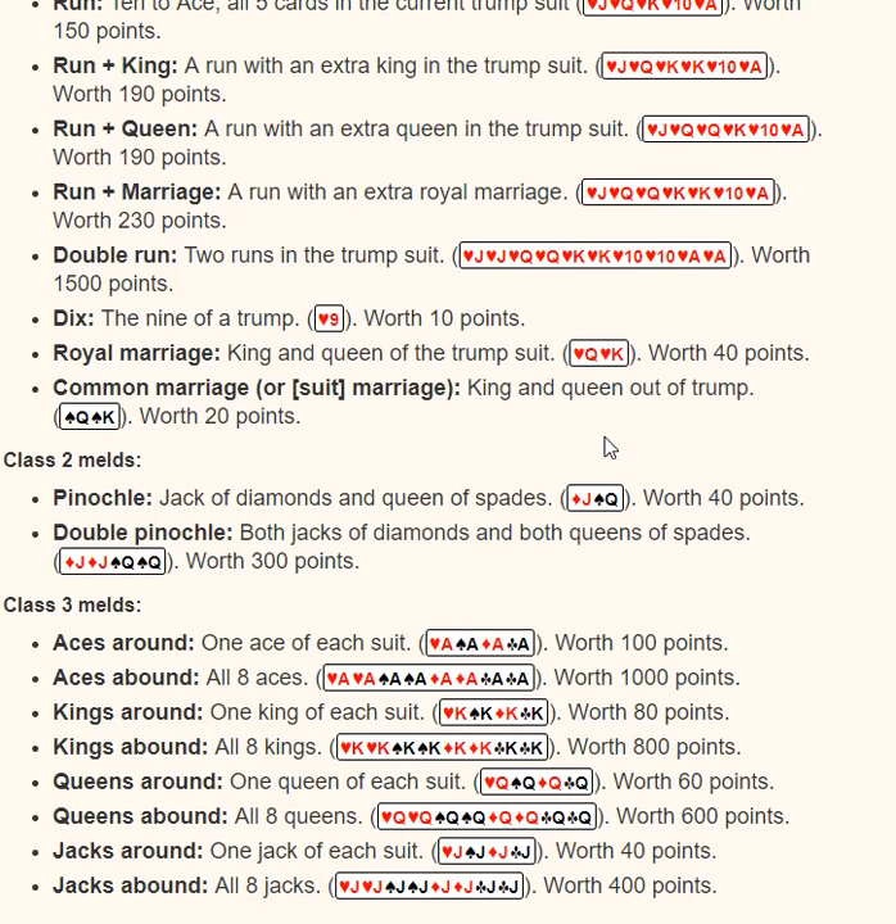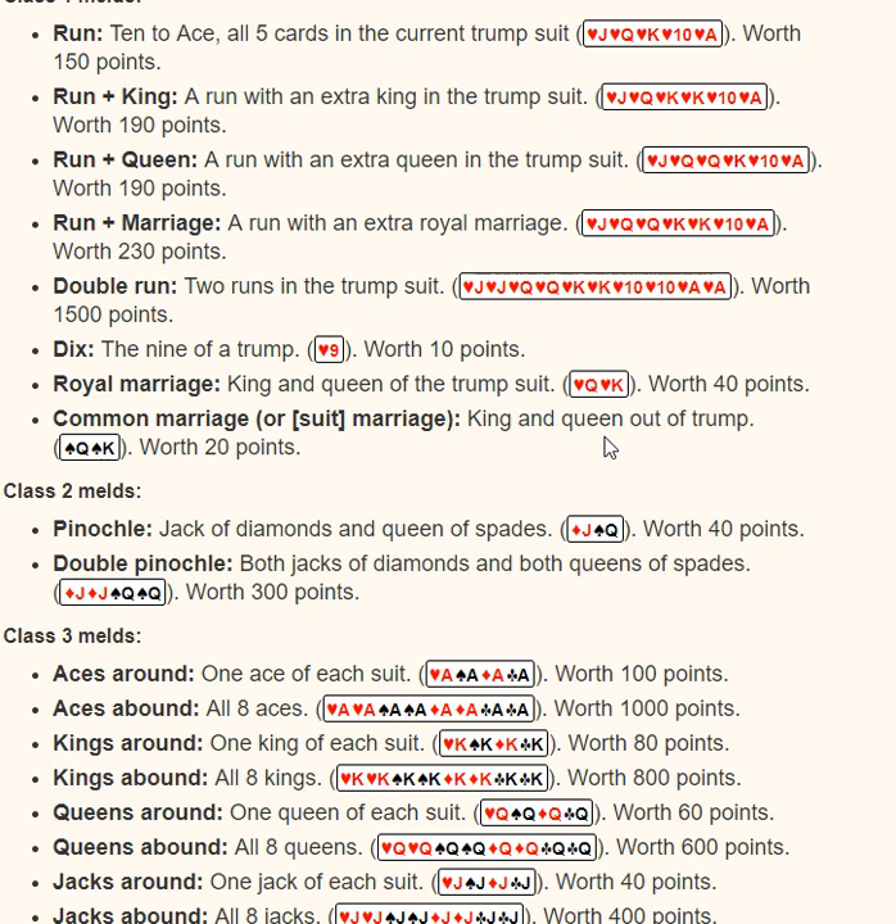The melds are basically runs in trump, the 9 of trump, the king and queen of trump, or king and queen of other suits. Then we've got class 2 melds — the Pinochle (jack of diamonds, queen of spades), and a double Pinochle. And our third class of meld, which is types: 4 of a kind or all 8 — jacks, queens, kings, and aces. That's basically what you're looking for.